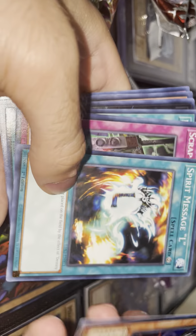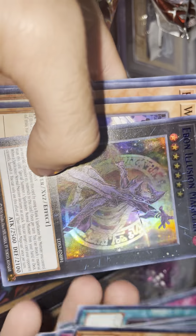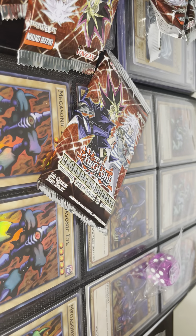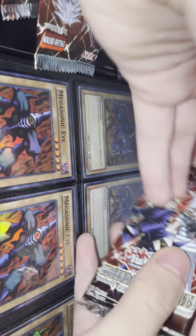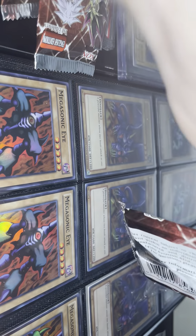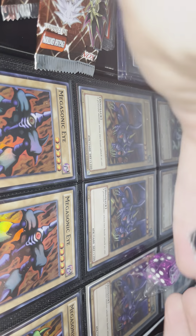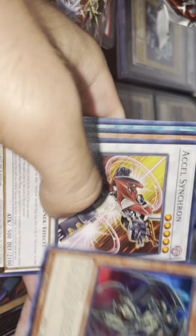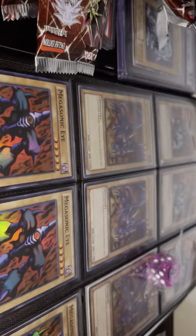Archfiend Empress ultra rare! We got Ebon Illusion Magician and another Honest Neos — beautiful commons, we'll take those all day every day. Is there a Dark Magician Girl in here or something? Lots of Honest Neos but we'll take them.